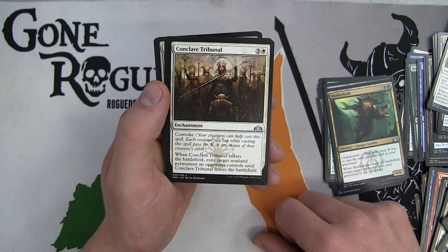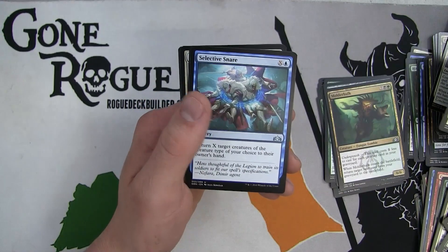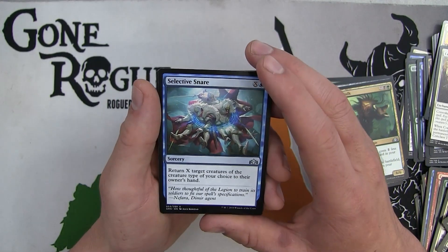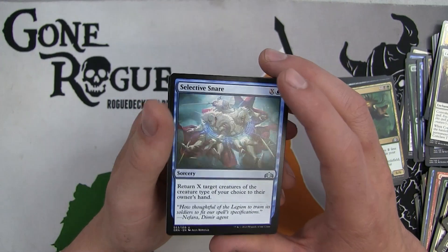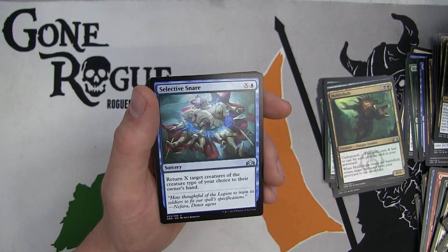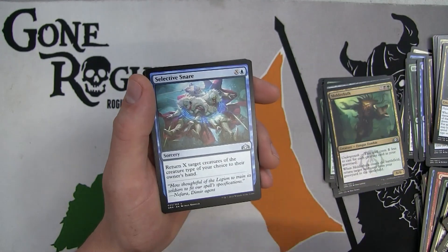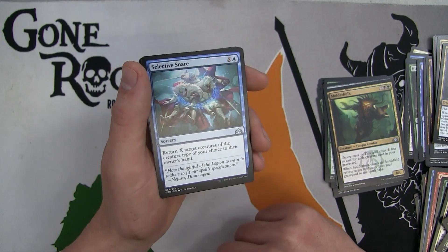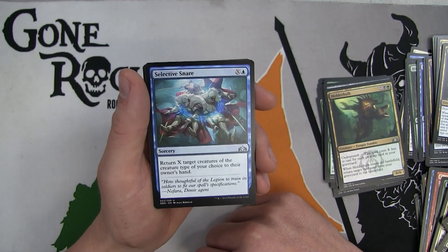Another Conclave Tribunal - really want to splash into white because those are premier removal spells for sure. However I think the Dimir payoff is going to be much better. We do have that one mana spell to go get a Plains for us, so possibly we could go four color good stuff, but I highly doubt that.